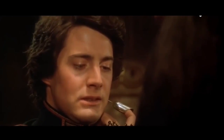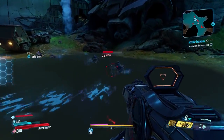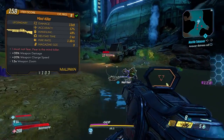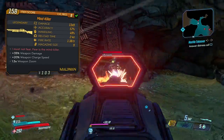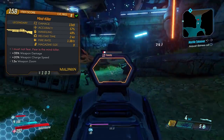This gun appears to never spawn with a prefix, but there are multiple parts that can change the weapon's stats. The level 8 stats are 13x9 damage, 57% accuracy, 49% handling, 2.4 second reload, and 1.38 fire rate per second, and a mag size of 9.